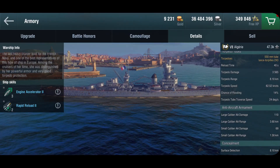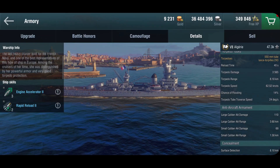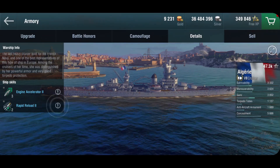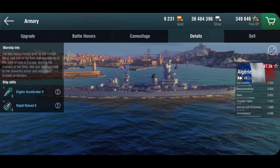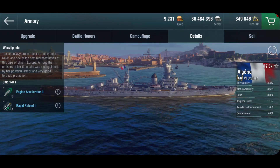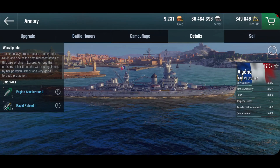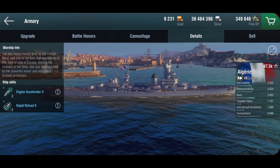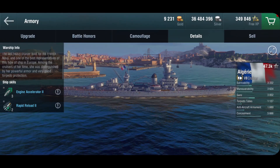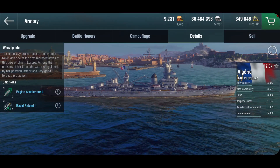The Rapid Reload 2 actually increases our reload speed by 30% for 20 seconds. So you can build her for reload and output a very fair amount of fire. For example, if you're a damage con and they go for it and damage con, you trigger a rapid reload and try to set three more fires and just watch them burn. That's sort of the style.